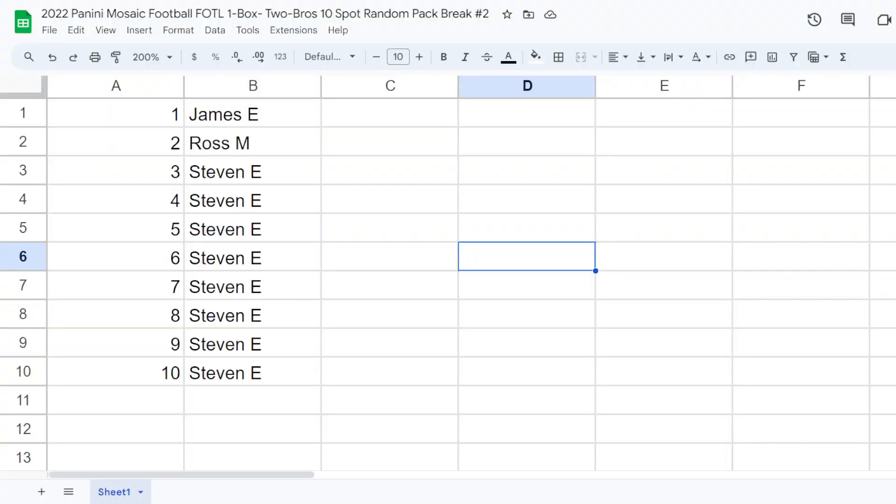All right guys, we got James E. in this break, Ross M., and then Stephen E. with 8 spots in this break. Shout out Stephen E. We're going to randomize the pack number you get first and then all the names. Here we go, 1 through 10 first. Best of luck, everyone.